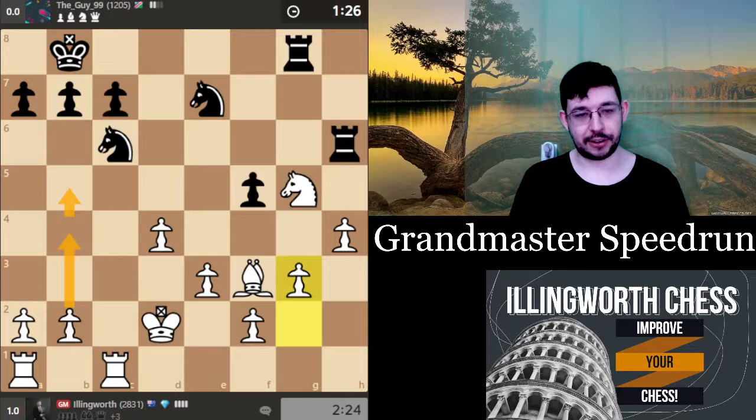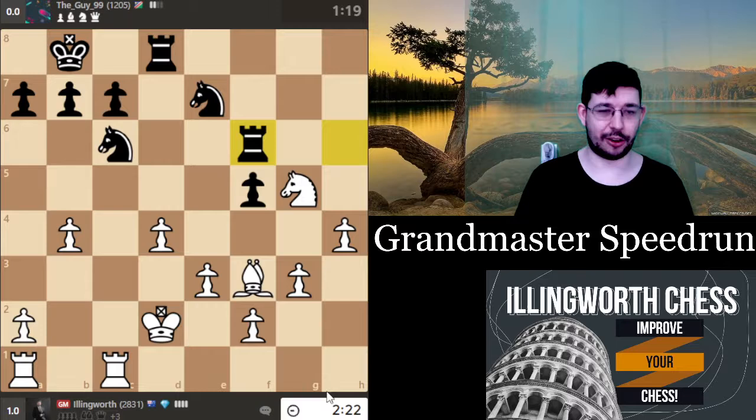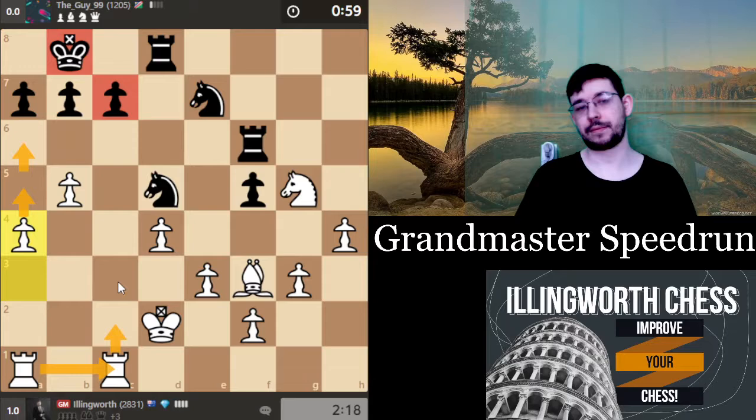I see he has knight d5 and he sees it too. I'll go a3 because I'm lazy. Pawns on the way — the saints come marching in. a5, a6 — create some weaknesses there and then just somehow win on the kingside with all my extra pawns. I can even build up an attack on this pawn as well. a5, continue the plan — he goes c6, let's just rip it open.